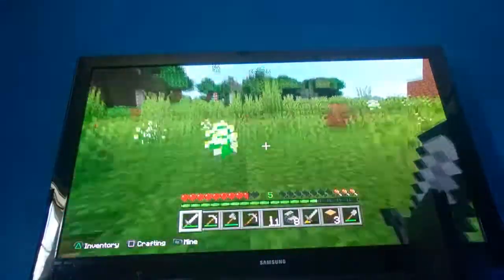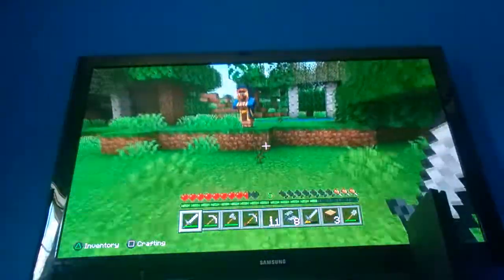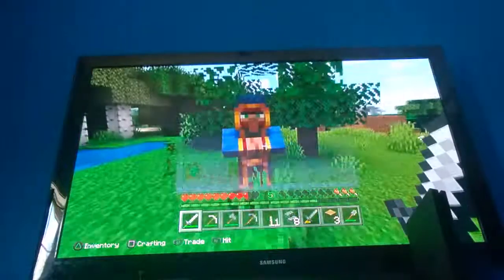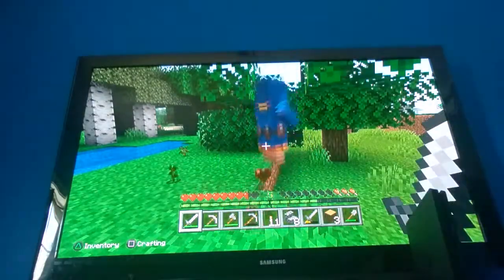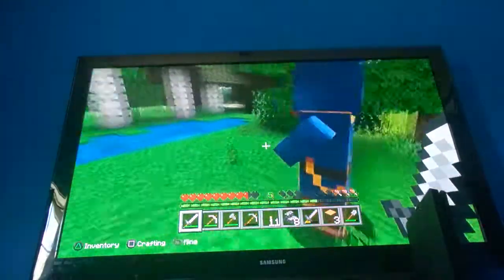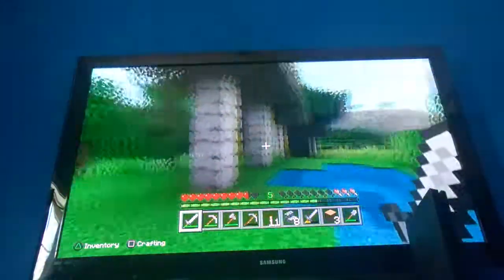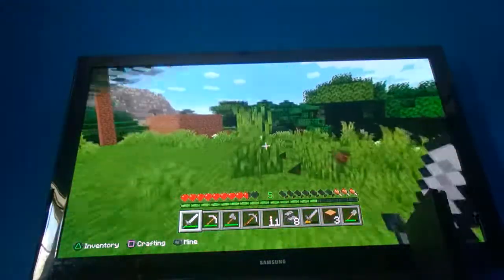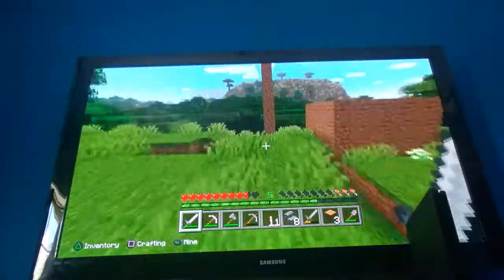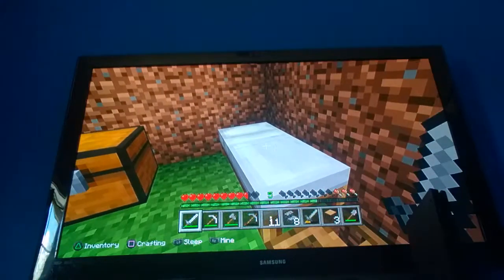Oh hi, you got off the tree! What's up man? You got off the tree — I see a dog! Oh, what the heck. Oh yeah, you can trade with these guys. I don't have any emeralds. Oh my gosh, I'm sorry sir. Oh doggy — I wish I had more bones. I don't have any more bones. I only have two, but I think I need like four or five to actually tame a dog.